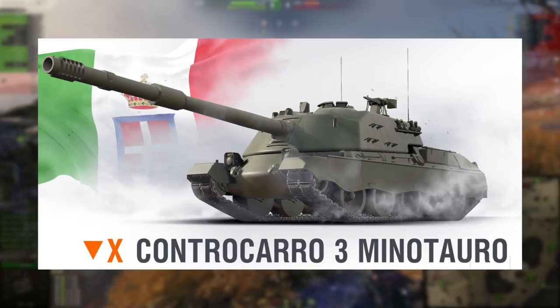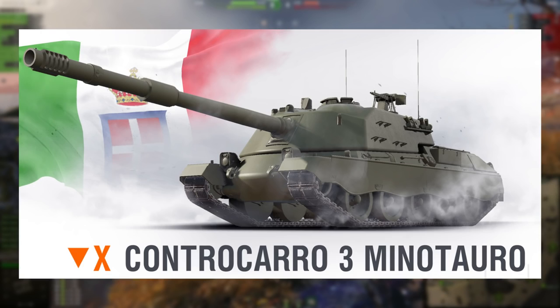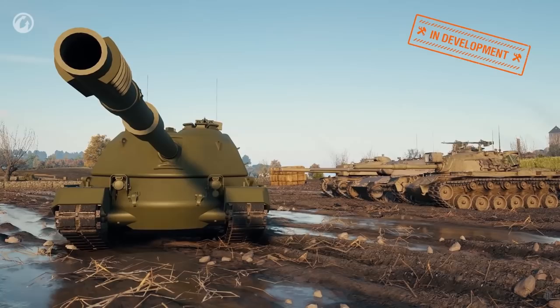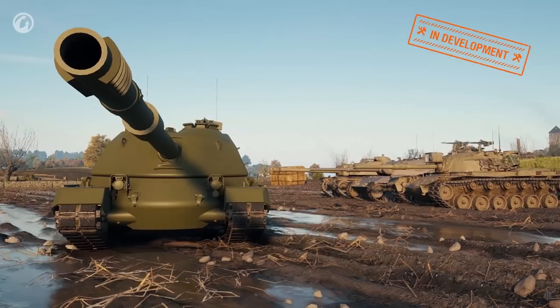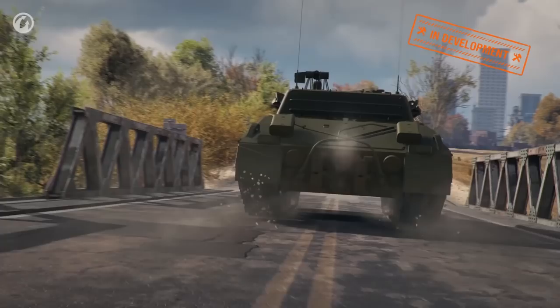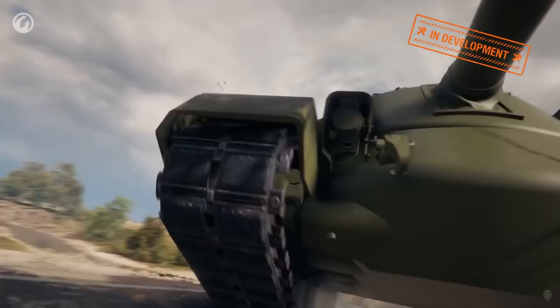That cannot be said about our next new tank. The Controcarro 3 — Minotauro — will be the main name, just like the Rhino has its main name. This is the tier 10 Italian tank destroyer. I've already heard a lot of feedback: many people think it's going to be very strong, some think it'll be quite weak. I'm somewhere in the middle — this is a type of tank we need to see in action on the battlefield because it has such unique firepower mechanics.